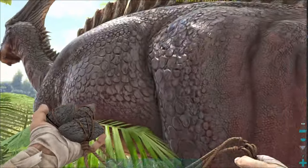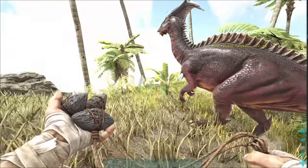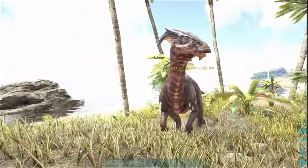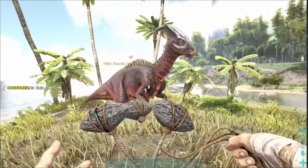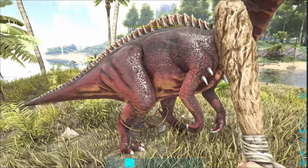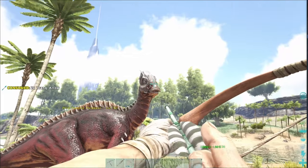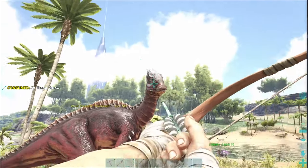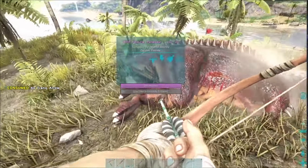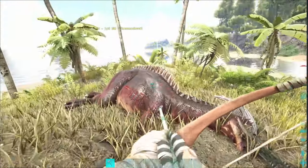Okay, so this is our Parasaur. Parasaurs are passive creatures — they won't attack you and you can go up to them fine. But as soon as you hit them they'll start fleeing. So what you want to do is get your bola on your hotbar, click left click, chuck it, and it will trap this guy, which is awesome. Then you can start hitting it with the clubs. It will break out eventually — there's a timer on it. It's not going to take too many shots to knock this guy down with tranq arrows, but with clubbing it'll take a little bit longer, so I recommend bringing along three or so clubs. Make sure you bring multiple bolas too, because if he breaks out you want to chase it down and chuck another bola at it.